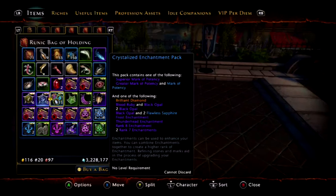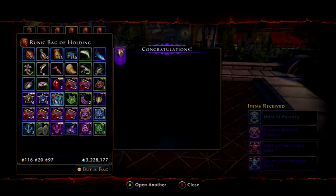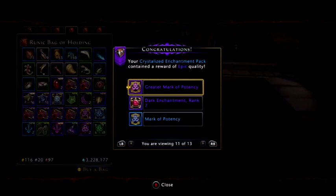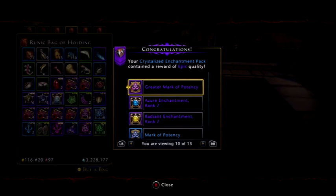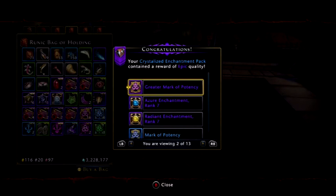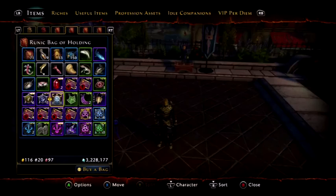So this one is the last set we have to open up. I'll open them all in one go and see what we get. We actually got a superior mark, two rank sevens, greater rank sevens — you're gonna get those all the time anyway, so it makes little difference. Really the thing I want more is the superiors and the greater mark of potencies. We got two superior marks of potency so far, and just two — that's it.